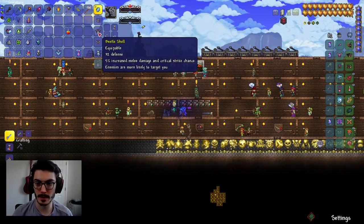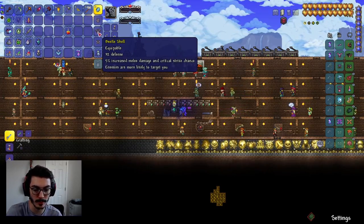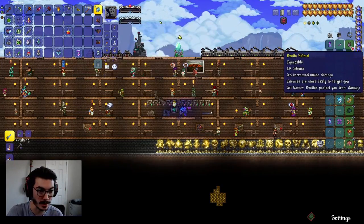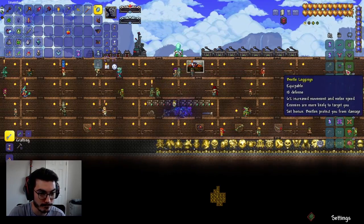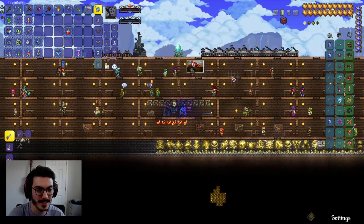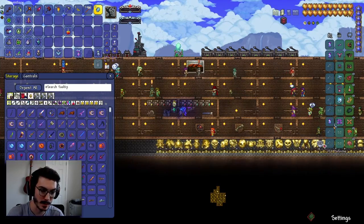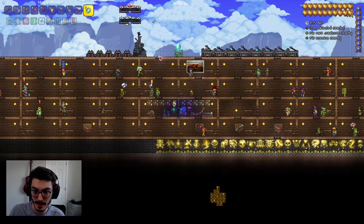So we made the Beetle Armor and we did the Beetle Shell variant which has more defense — I like that one better cause I already do enough damage. We have 153 defense right now. With the Beetle Armor we have 159, and the set bonus is beetles protect you from damage. Hydrothermic is better — I mean, if we are dying pretty heavily and need more defense we could definitely do that. But 153 and then all the set bonus with the increased damage — it's just too good to not use.